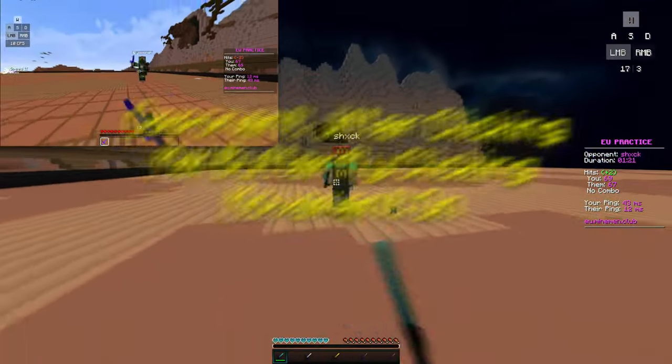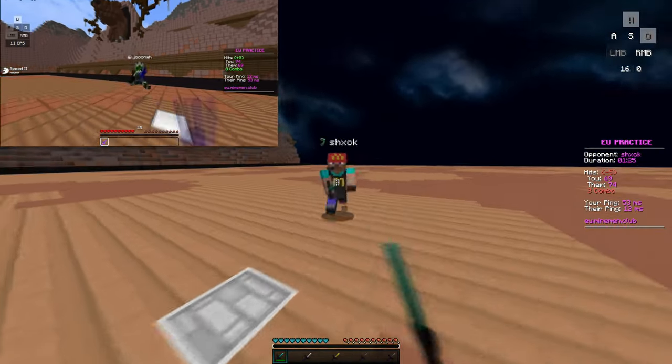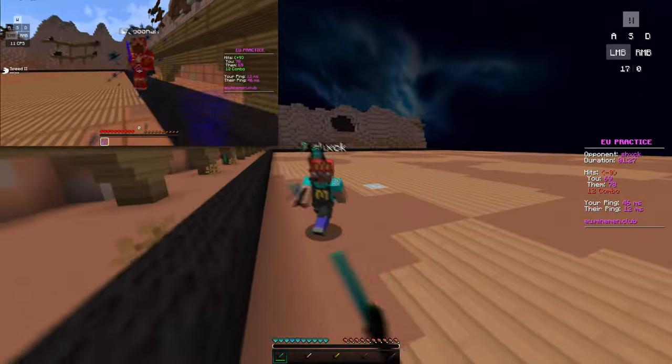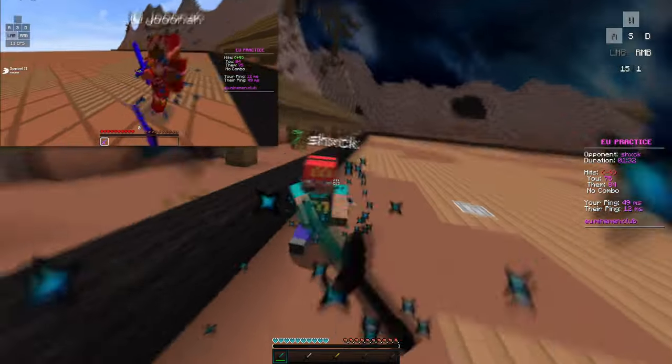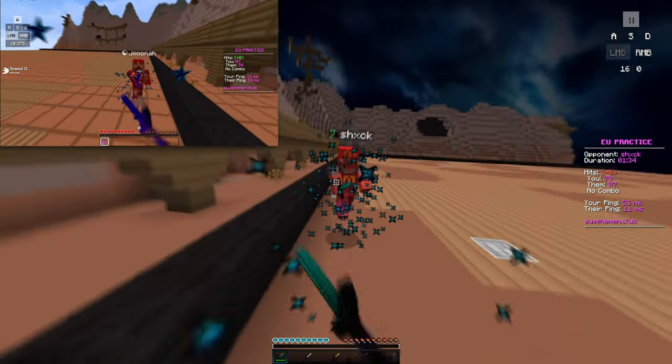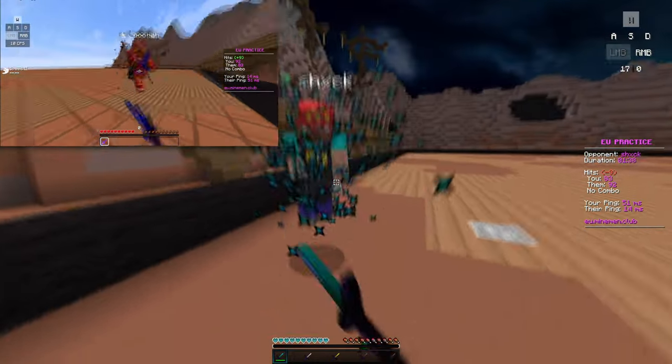You can clearly see in this clip that I'm butterfly clicking and my opponent is still jitter clicking. But this time my opponent actually has movement involved. By doing this, I have a much harder task fighting him. As you can see in this clip, my opponent ran away with a combo. So you can see that movement is very important when it comes to PvP. Because if you don't have movement, then you're just going to go flying back, or have a very hard time beating your opponent.